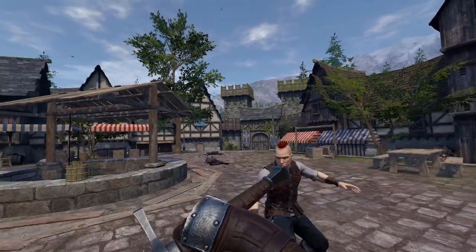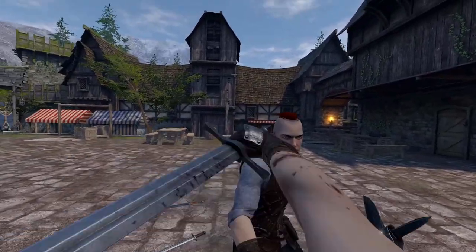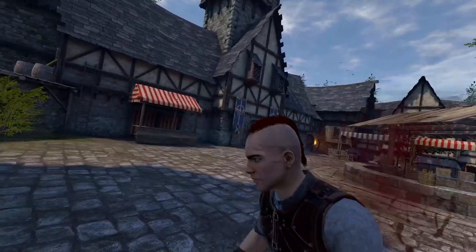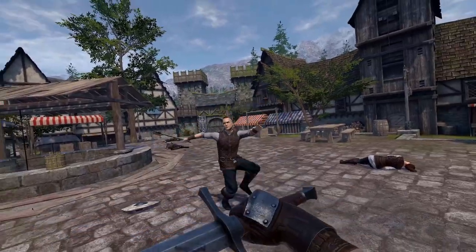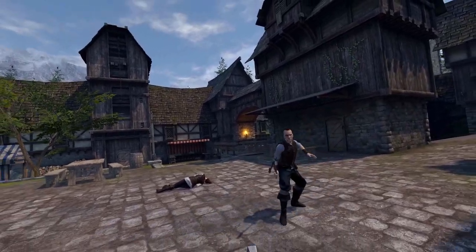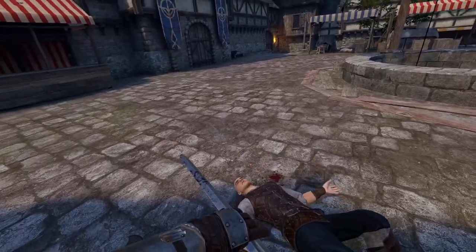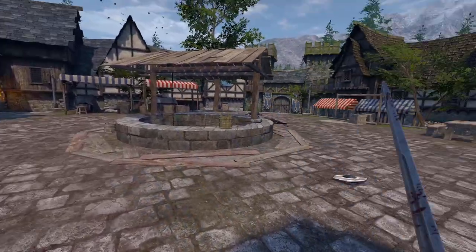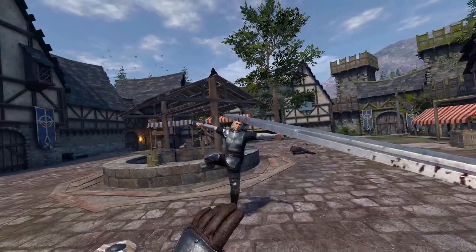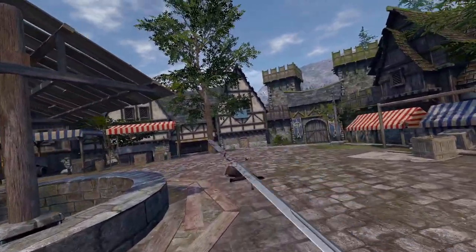Let's try the pommel — let's see how good the pommel strike is with half-swording. It barely registers. Not the best. They barely feel it. So we did the half-swording, we did whatever murder strike technique — it's not working great in vanilla.